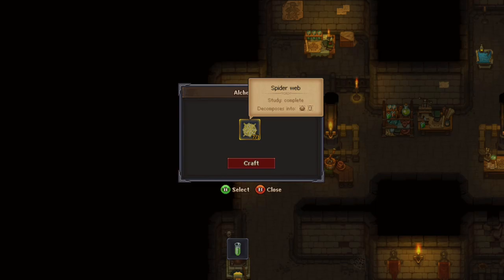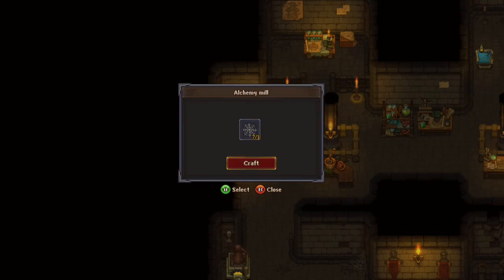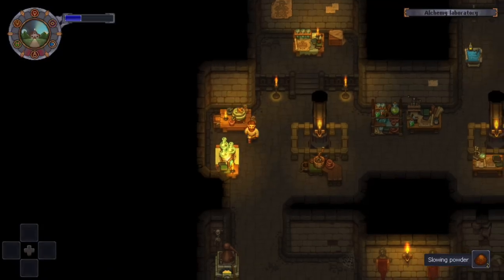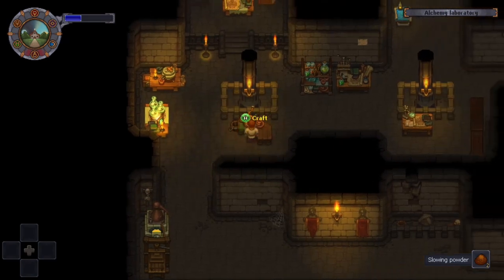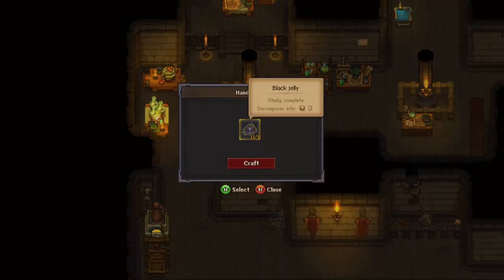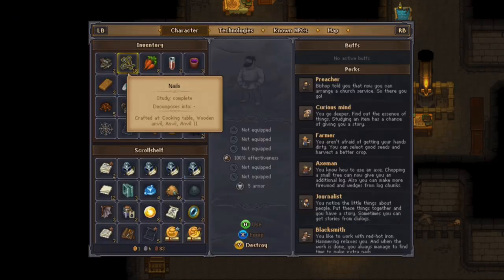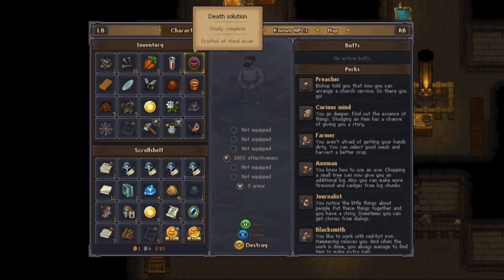The next item you'll need is black jelly. Black jelly is also obtained in the dungeon — it's from levels nine and up. You have to kill a creature that has a white mask and shoots black little orbs at you. Once you craft that, that will make death solution.